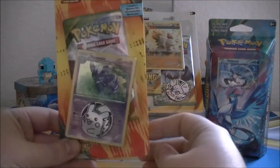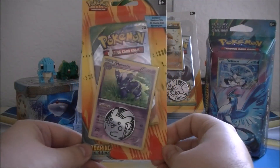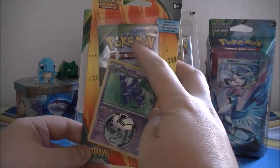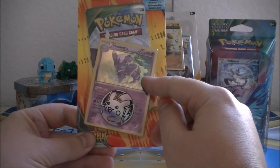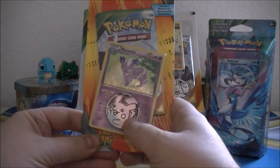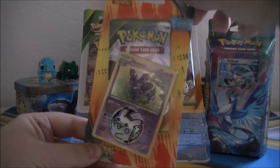Our next prize is another blister pack. This is a single pack blister from Roaring Skies as well — one Roaring Skies pack, the Meowstic holographic black star promo, and this particular one came with a Pikachu flip coin.